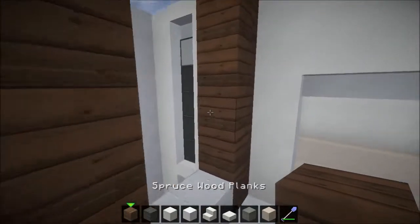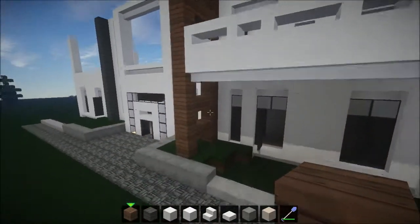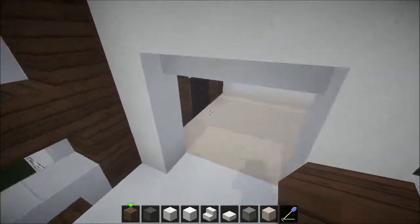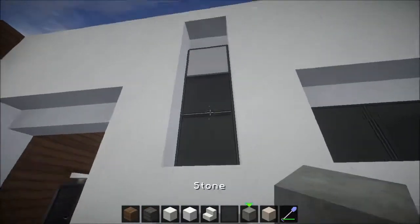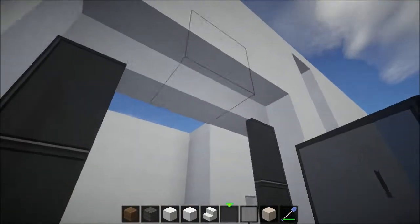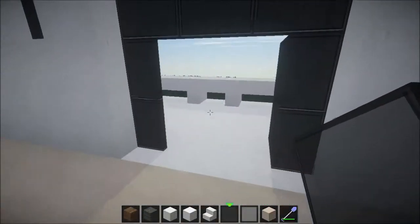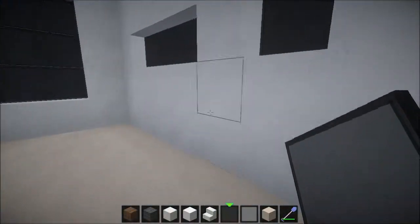For this side I'm going to continue this like that — I like it. Grab some black stained and some white stained and we'll go out like this. Actually I'll have it left open. Walk out on the balcony, it's all good.